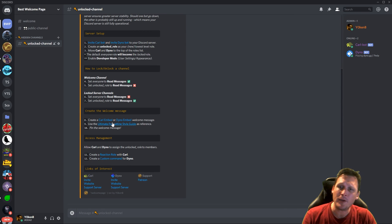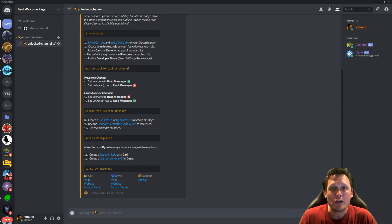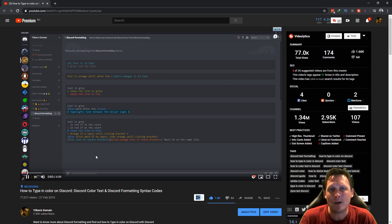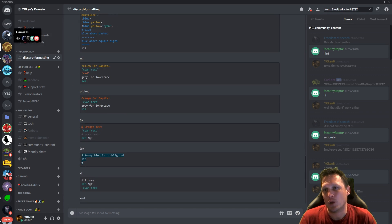Embed messages also allow you to make blue hyperlinks. If you're interested, go to funbots and type 'help', or go to the help channel and use the better links command — that'll explain how to create embedded linked messages. While constructing your messages, you can also use the ultimate formatting style guide video I created — it's only six minutes and explains color-coded formats, bolds, and different format types. All that information is also available in my server under Discord formatting.